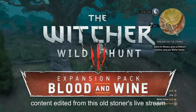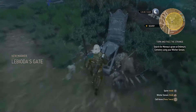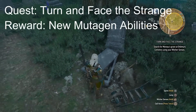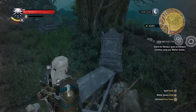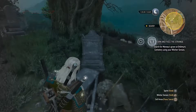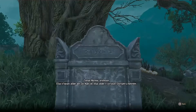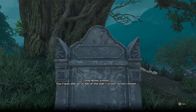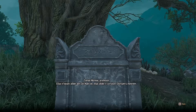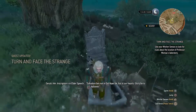You can come down to the graveyard and start this quest. It says to use your witcher senses, and I went around for a while using them and fighting everything down there. But all you have to do is come up here and read this tomb. I went around reading all the tombs, went around in circles, and finally decided to just read the tombs — and sure enough, that was what I needed to do.